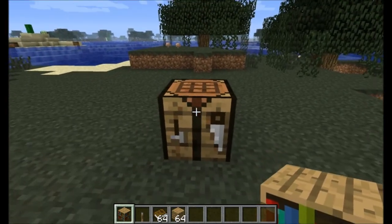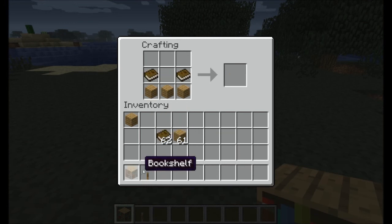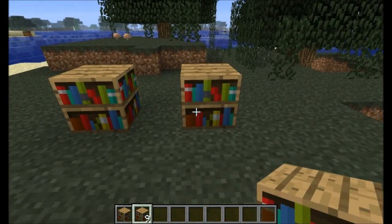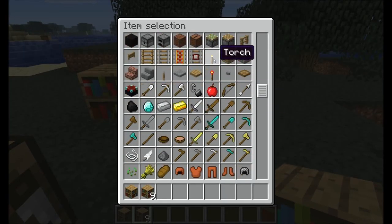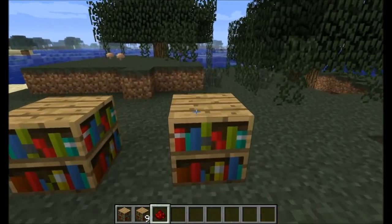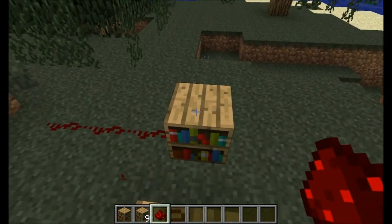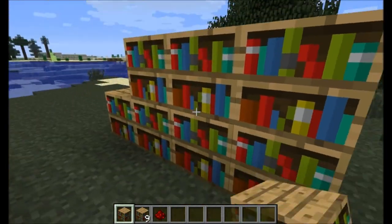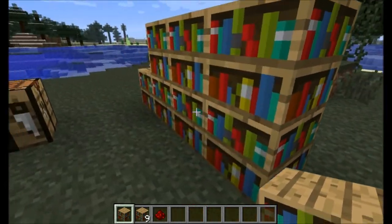Okay, so here you go guys. I found the recipe for the lever. What it does is it looks like a bookshelf, and this is how you make it, but it acts just like a lever. So now you can see this is a normal bookshelf, but this is a lever bookshelf. Let's find some redstone to connect this up. This one acts like a lever, so this can be built into a wall and connected to places. It's quite practical — I really like that one.